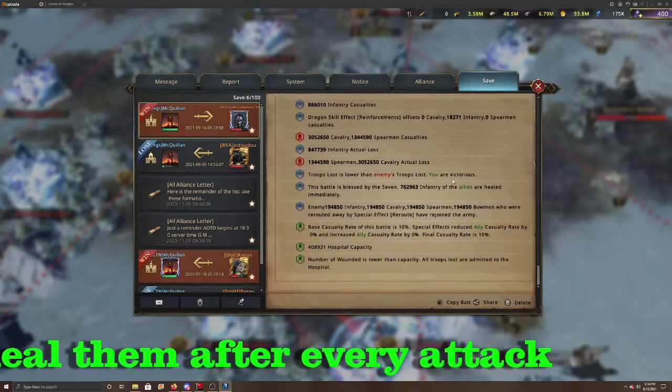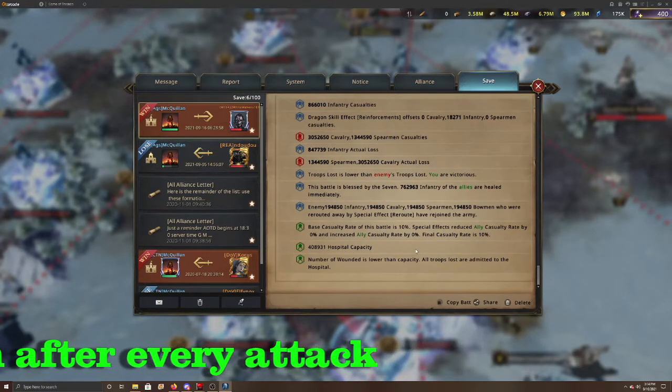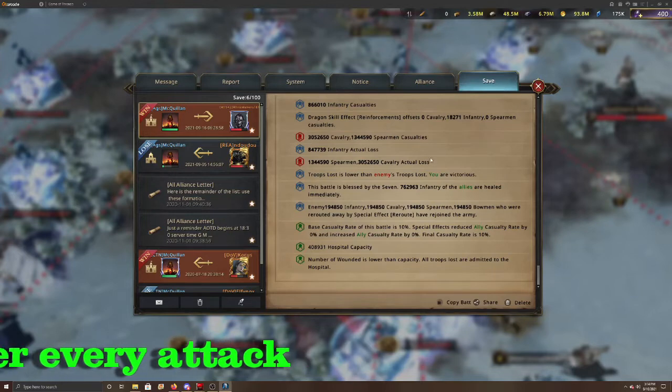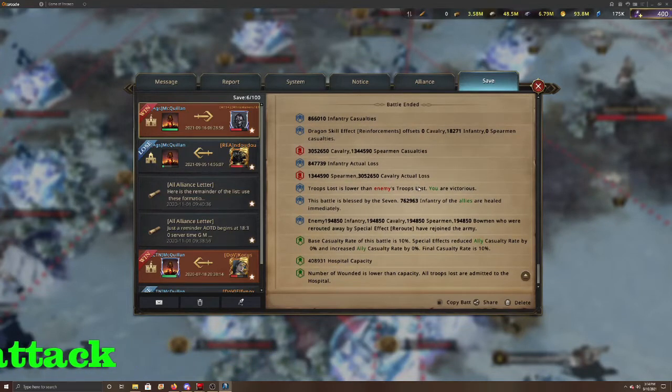At the very bottom of the battle report, it'll show you everything we talked about — the 10% casualty rate — as well as any other skills or effects that may have taken place.